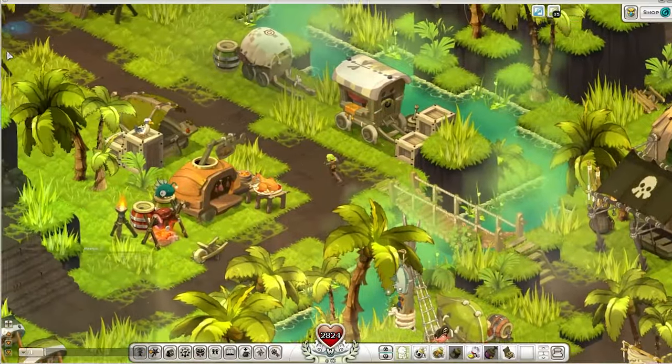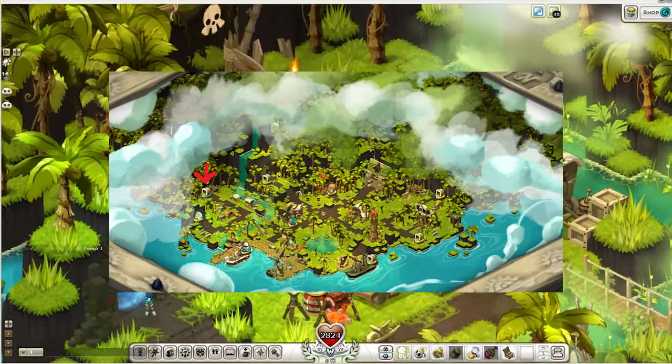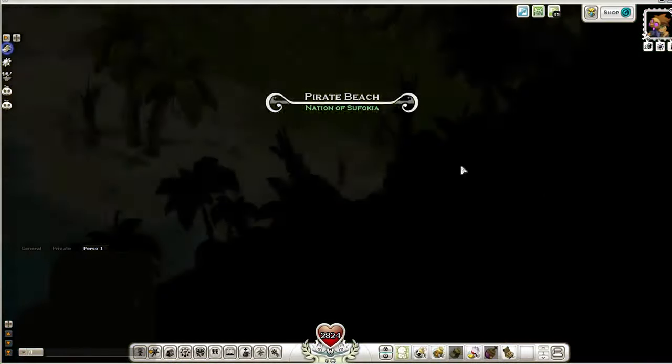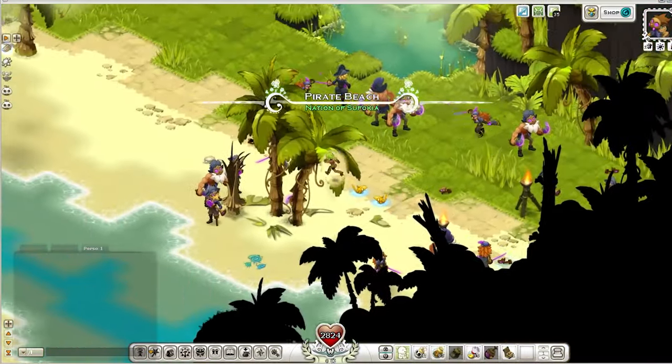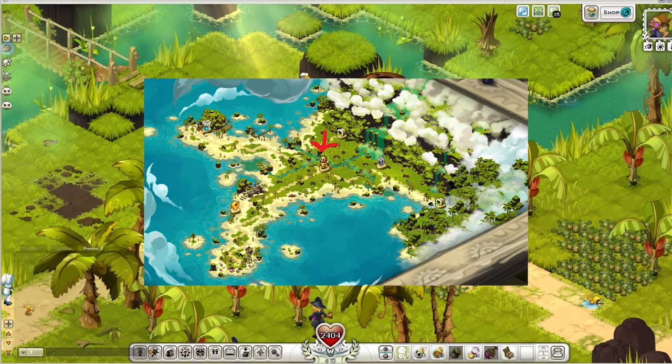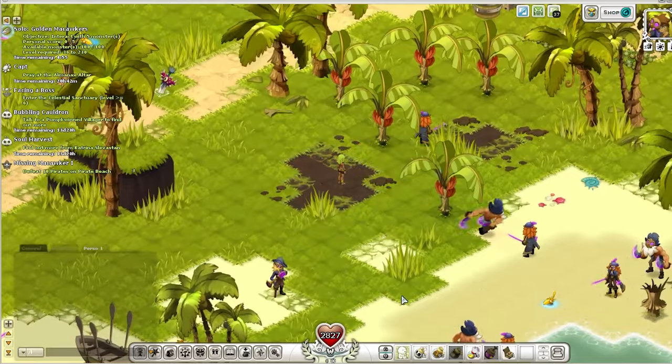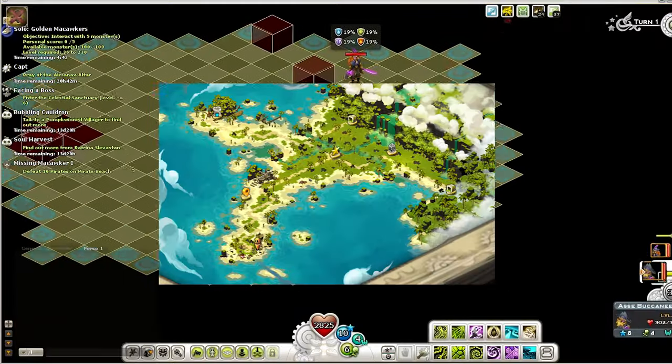Upon landing on Ereboria, head over to this area on the map to get to the next zone. Once we're here, we're heading to the clan leader, Nau. Nau sends you to kill 10 pirates that are around him — the overworld mobs. Do that, and then he'll send you to this camp here next.